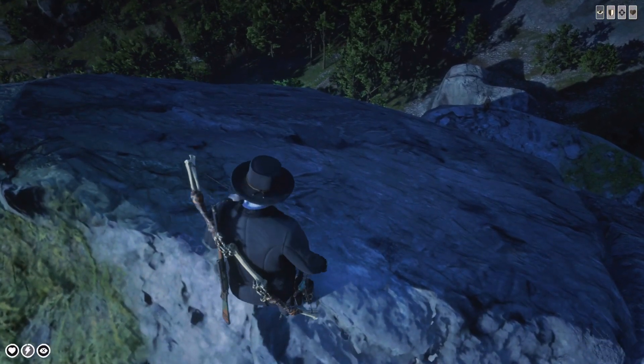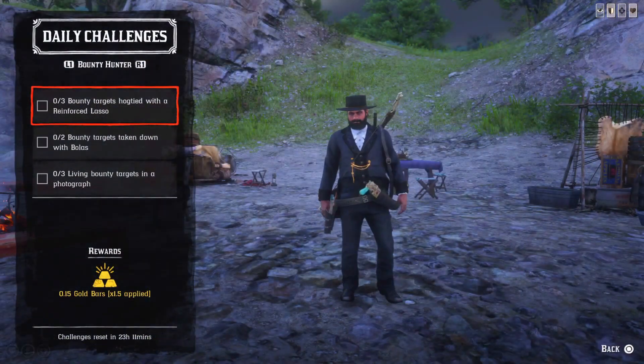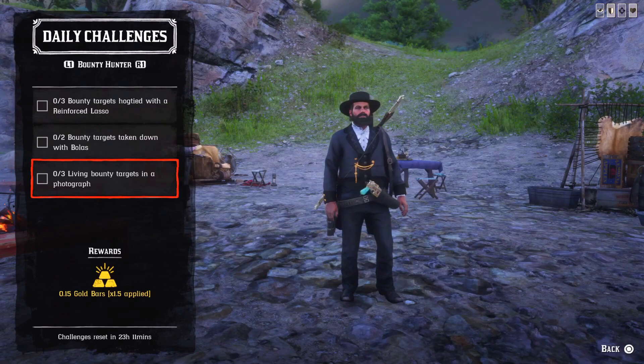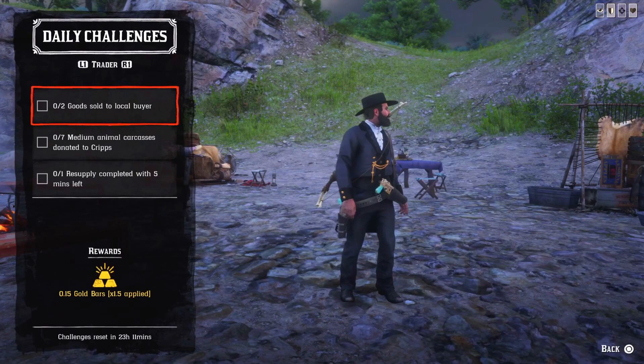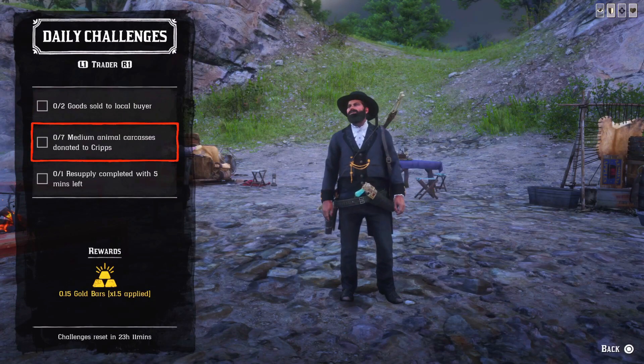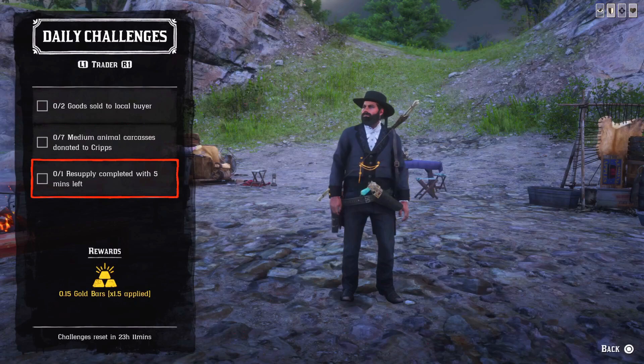For the bounty hunter today you'll have: three bounty targets lassoed with reinforced lasso, or two bounty targets taken down with bullets, and three fleeing bounty targets photographed. For the trader, you could sell to a local buyer: seven medium animal carcasses donated, two crits, and a supply run completed with five minutes left.